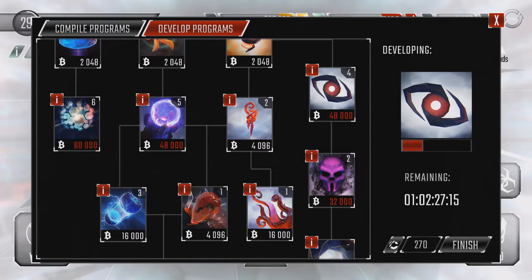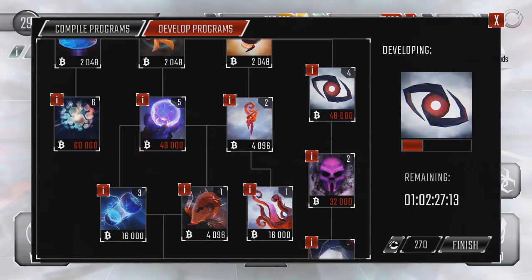I ended up spending my B-coins on the access program, upgrading it to level 5. I chose the access program because I wanted to do some calculations for my other programs to determine which one to upgrade now and which to upgrade later. The access program seemed like a safe bet either way, so I just went with it.